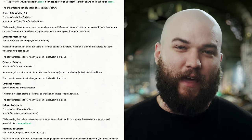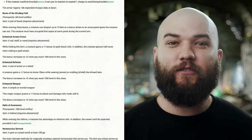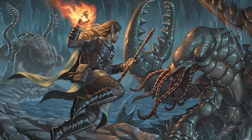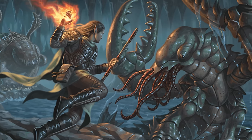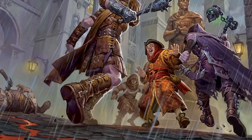Now we arrive at one of my personal favorites. The Boots of the Winding Path do require attunement, a pair of boots, and for you to at least be 6th level, but they grant you the ability to teleport up to 15 feet as a bonus action to an unoccupied space that you've already traversed at some point in the current turn. I love this option for its cool teleportation flavor and for its utility in situations where you might need to disengage from an enemy after hitting them with a melee attack. Realistically, this one's worth considering, but it's far from a must-have.